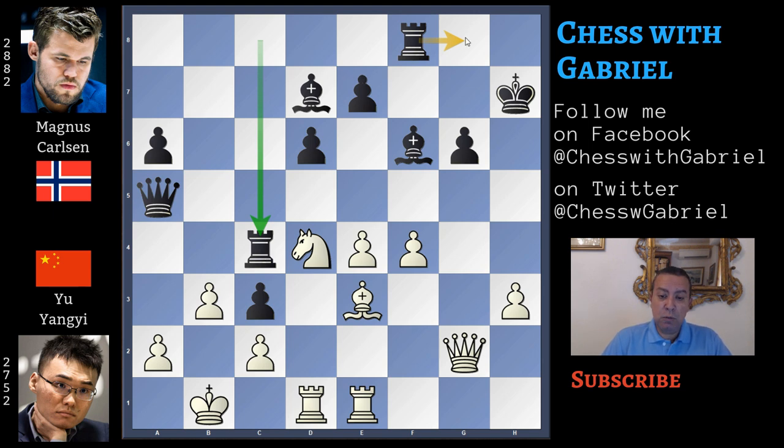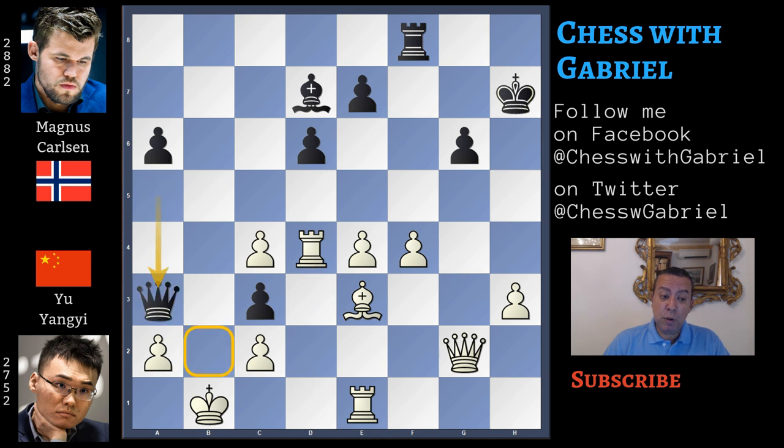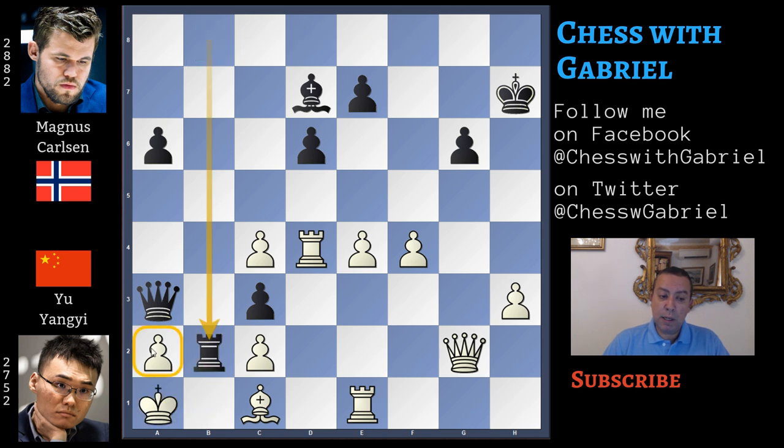Let's watch one variation. What happens if now white captures the rook? b captures, bishop captures, and white will prefer to recapture with the rook. This bishop can go back to c1, but it's not enough, because here comes queen to a3, bishop to c1, rook to b8 with check, king to a1, rook to b2. Now the checkmate threat is on a2, and there is nothing to do because this is checkmate.